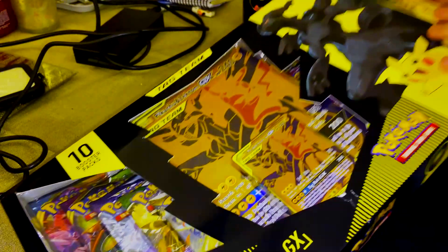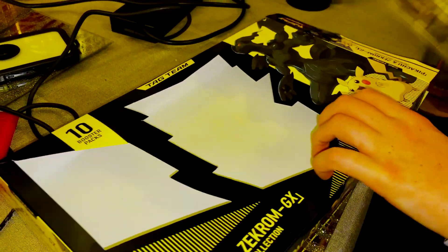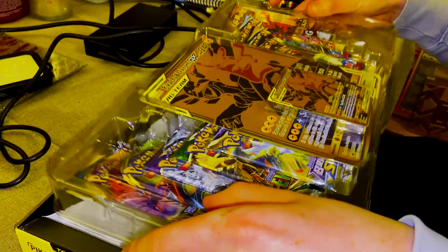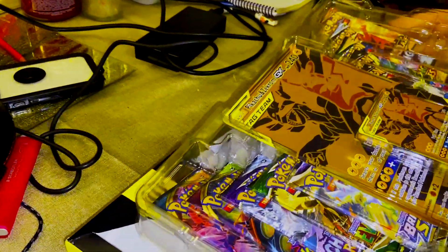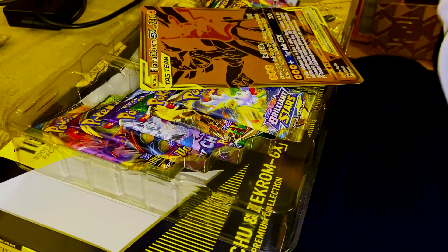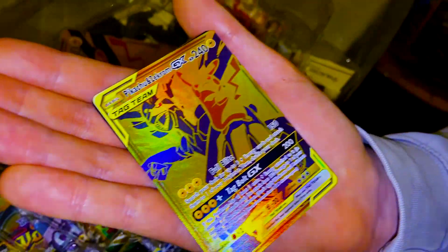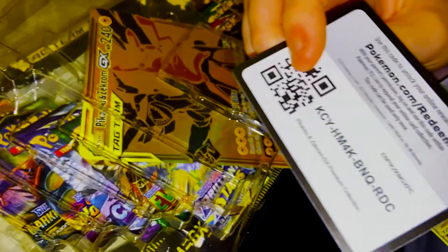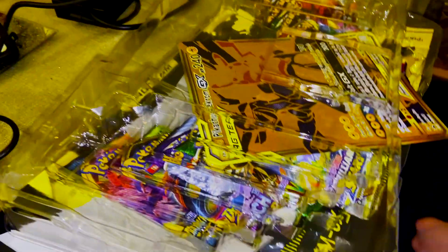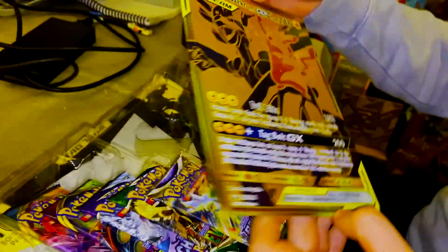Oh God, I feel like I've just opened my name. And I'm not even rich — I am poor. This is a Christmas present. That's so funny. That card must be very popular — it's locked in there. Pikachu Zekrom GX. That's very nice. So this is the collector's edition, is it? Yeah. We've got a nice code there for everyone. I don't need it. I've got a big card — rather like a poster. I'll put this in a frame one day.